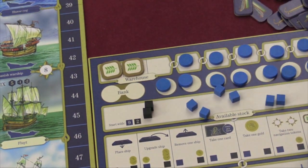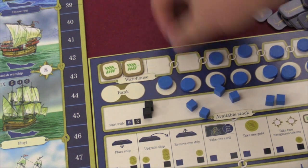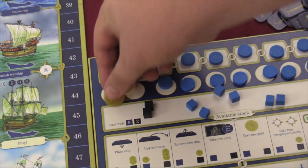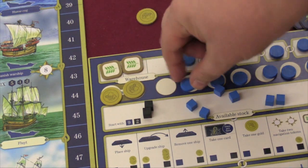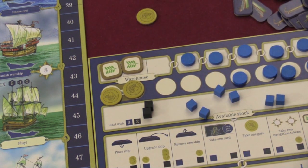When you place a warship, you put a city on the board and take off one of your discs, which can make your warehouse go up. Same thing with your bank — you only have room for two coins, but as you put more cities on the board, your bank will have more space for coins.